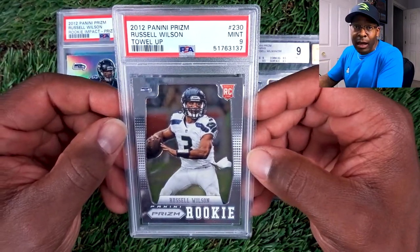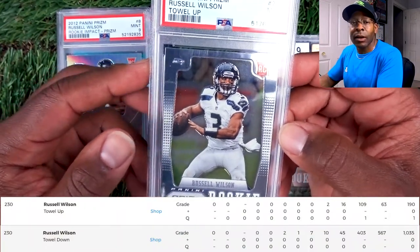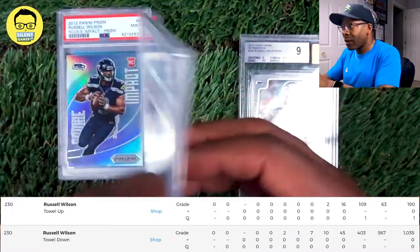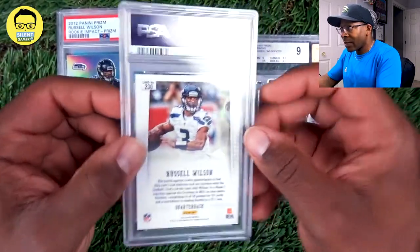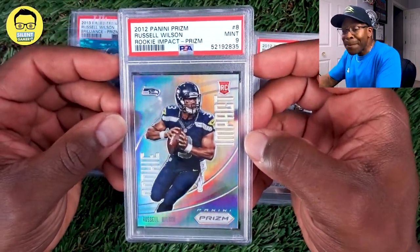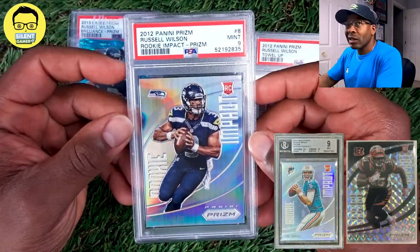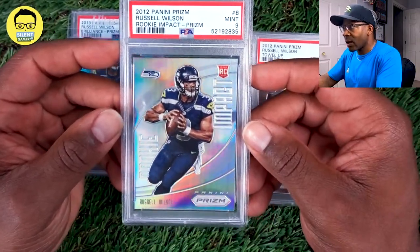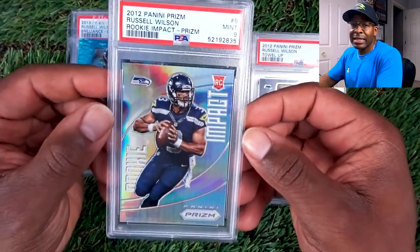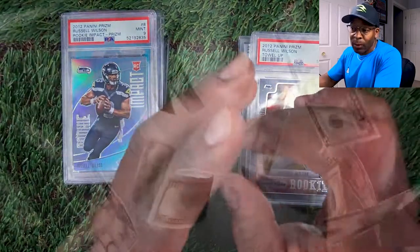The next one is the towel up, which is going to be the SP of the base or silver cards. The SP has a pop of 186 on PSA, and for the towel down it has 1,025 — you can get a towel down PSA 9 for about $150 to $200. But I like the towel up: a little bit lower population, a little bit rarer card. The next one is the impact — nothing but a rookie card. It's going to have him, Tannehill, Bobby Wagner, Bruce Irvin, and everybody like that if you're a Seahawks fan. This one is graded a nine. We figured this would be the easiest way to get a 2012 Prism of Russell Wilson without paying a million dollars for it.